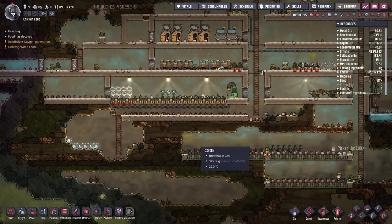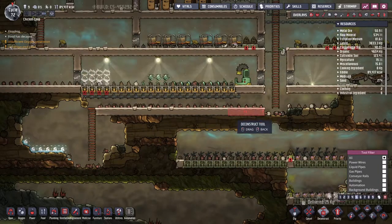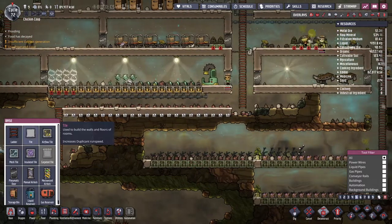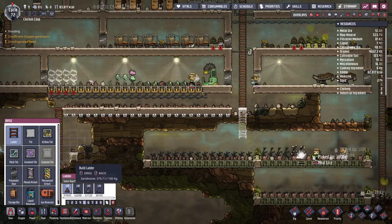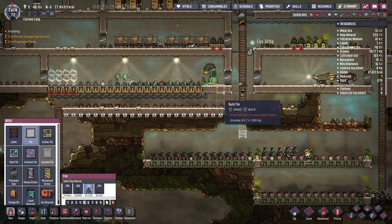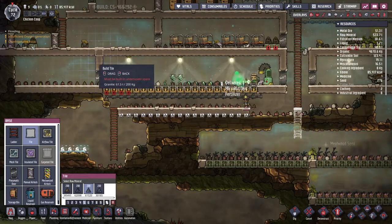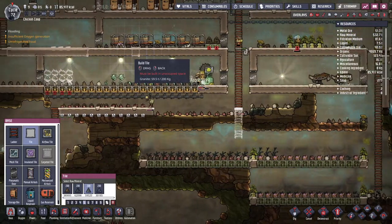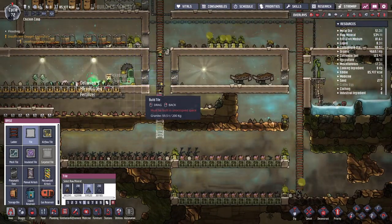We were building our farms here. I suppose we can get rid of all this then, dig down a bit further and make a second farm here. Obviously with granite — granite tiles everywhere. Oh, this already is made of granite. Sure.